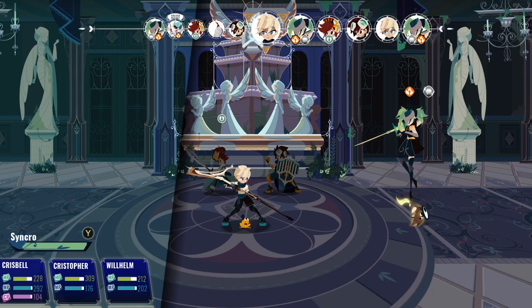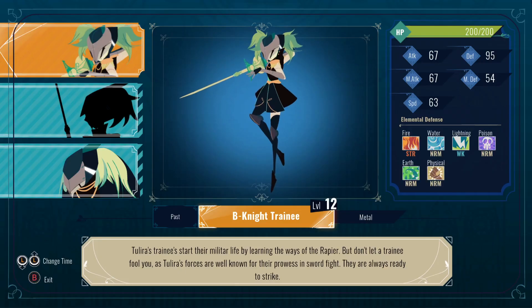These guys, if they really get going, they can really just combo you. Tulira's trainees start their military life by learning the ways of the rapier. Don't let a trainee fool you — Tulira's forces are well known for their prowess in sword fights. They're always ready to strike. It feels like it's also supposed to be sword fighting.